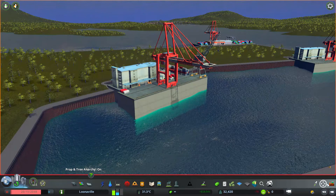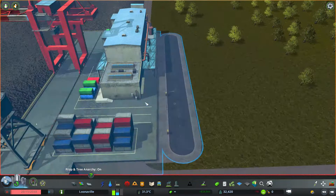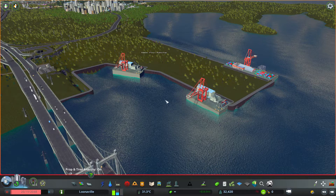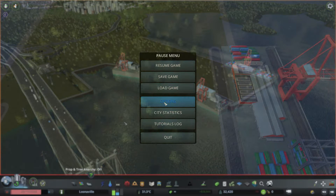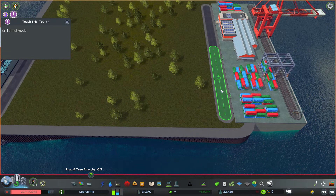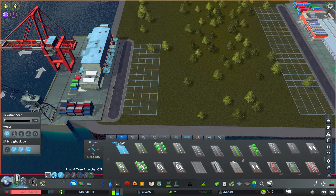It looks like I need to lower all of these seaports a little bit, so we're going to get them to sit down a little bit more. I could have sworn I had the picket mod because I didn't want these two-lane roads — I wanted one-direction roads. I think I'm going to have to exit the game and find that picket tool wherever it went.